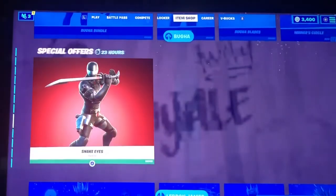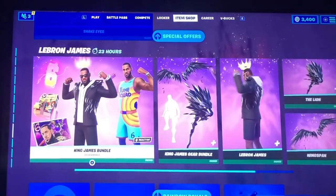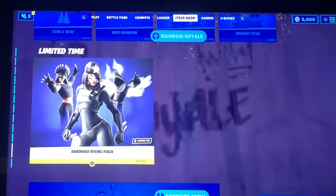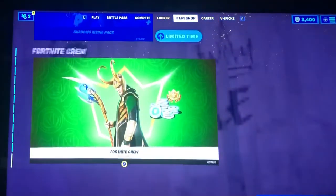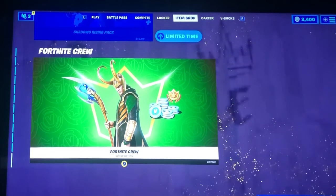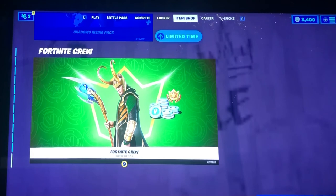Abuga, Snake Eyes, King James, Rainbow Royale, Shadows Rising Pack. That is it for this item shop. Also, including Loki for the Fortnite crew. And August Crew is coming up. So that's very exciting.